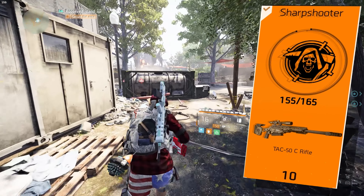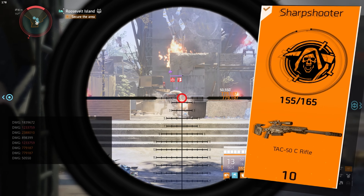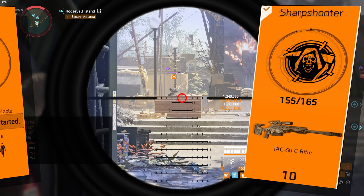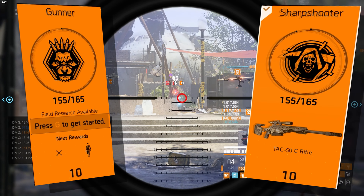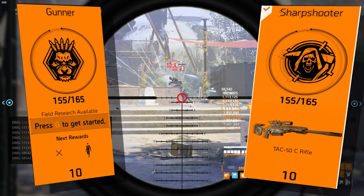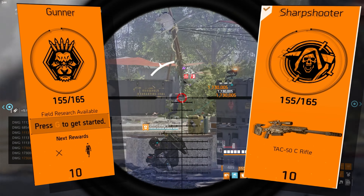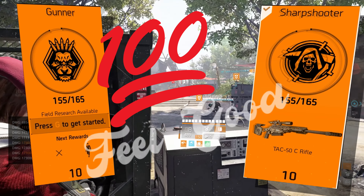Viable specializations: Sharpshooter gives you 15 headshot damage and some stability. But Gunner gives you faster reloads, armor on kill, a teeny bit of rate of fire, and most importantly more ammo — so you can keep spam firing ever so harder to get irreversible damage to your wrist tendons. Feels good.